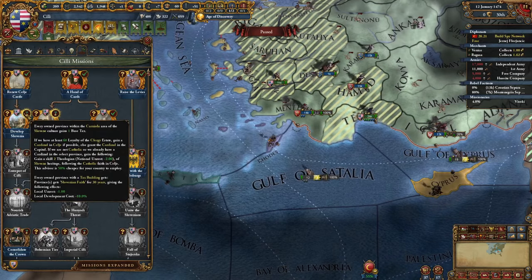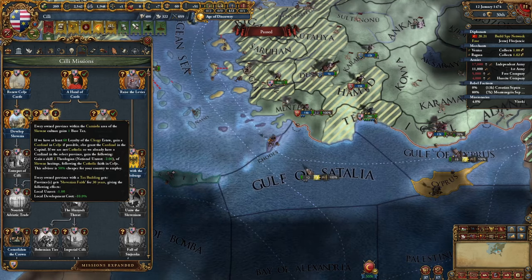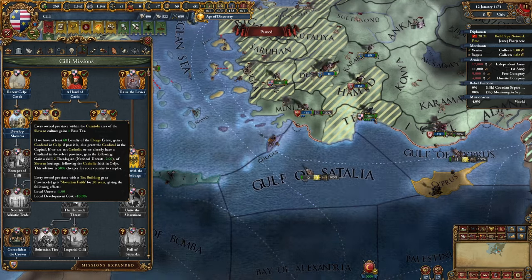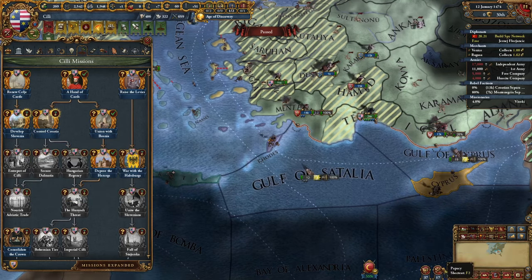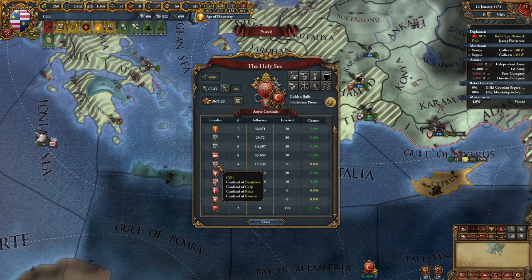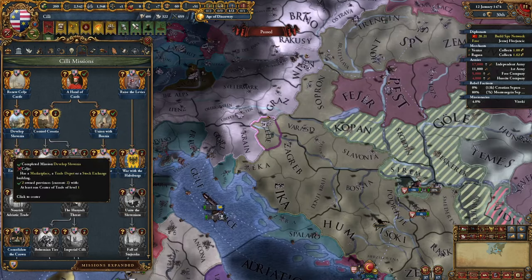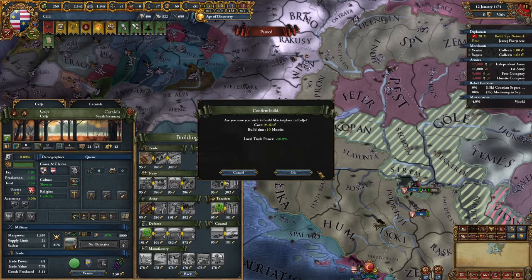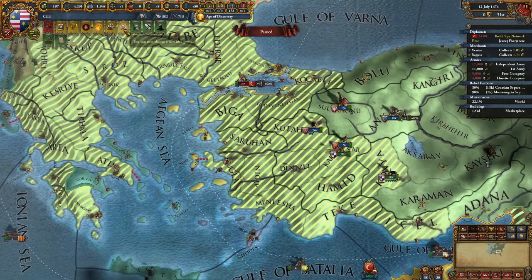We can complete the mission 'Develop Slovenia' because we built three churches — plus 1 base tax in some provinces. If we have at least 60 loyalty in the clergy estate, we gain a cardinal in our capital. We already have four cardinals and one is in our capital, so we can click it right now. For the next mission we need a marketplace here. Level 5 admin technology — finally, I needed this so much. I'll definitely be going for diplomatic ideas and unlock the first one: plus one diplomat.